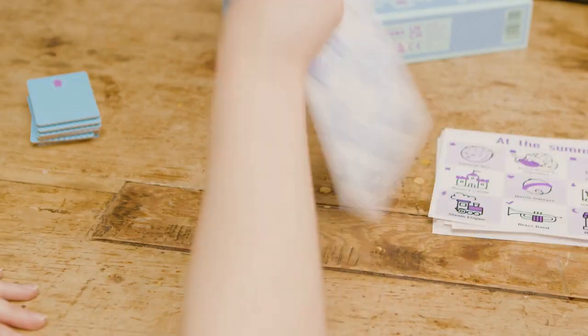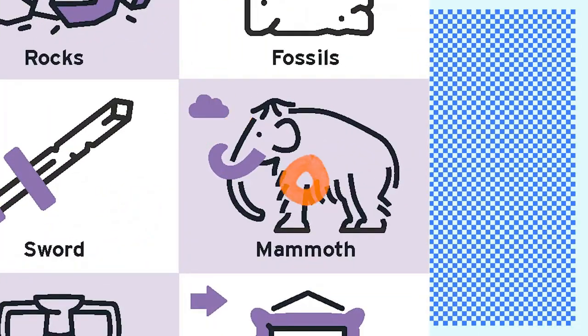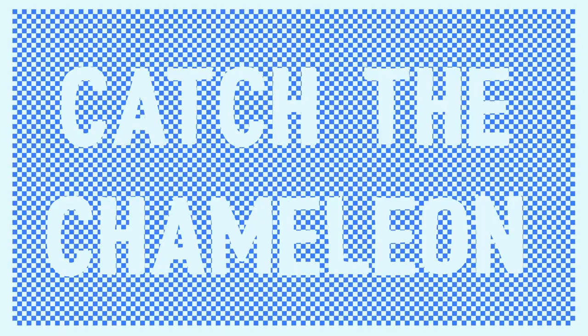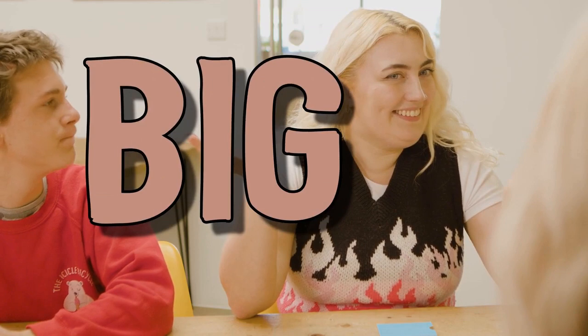Flip over the picture card and find the symbol. Now you know the secret picture is a mammoth. It's time to catch the chameleon. Each player thinks of one word to say to prove that they know the secret picture is a mammoth, and that they are not the chameleon.